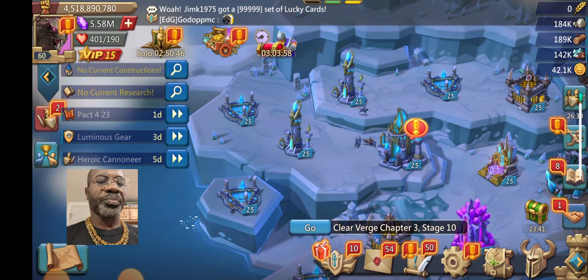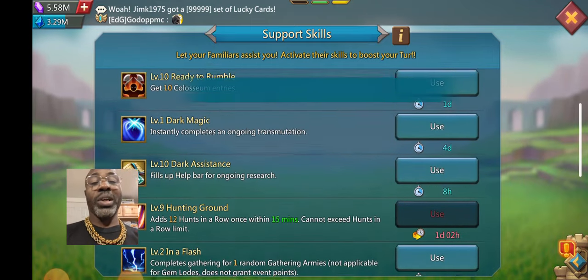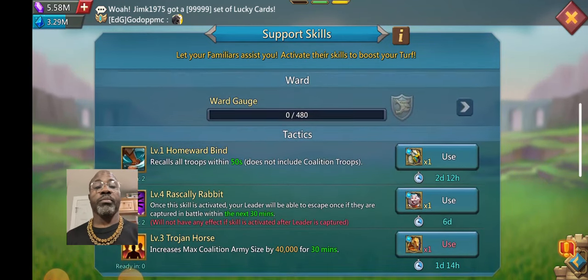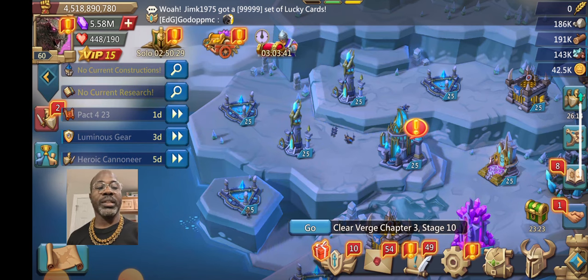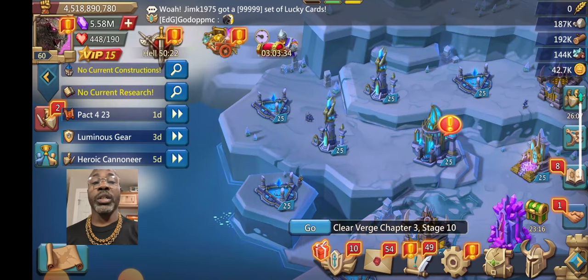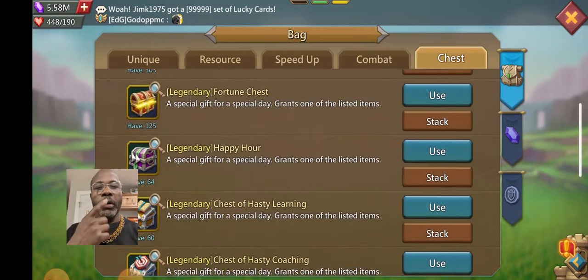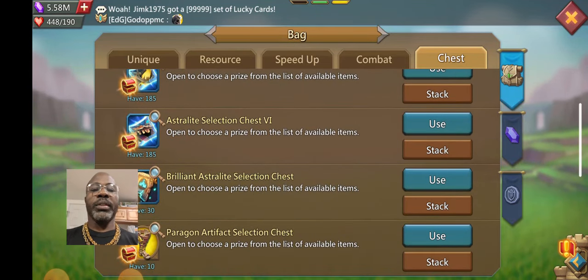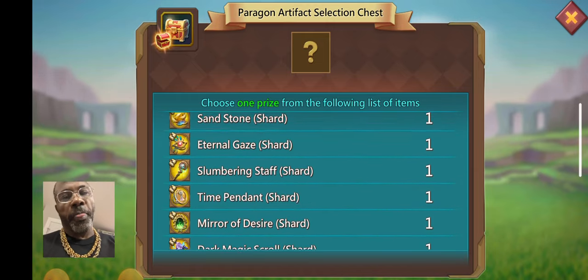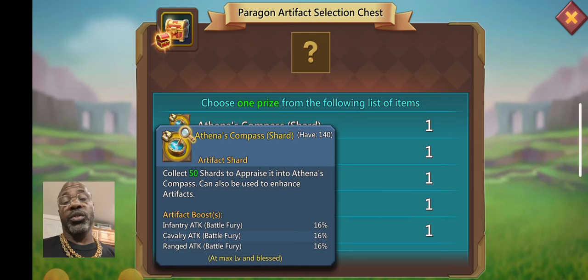Getting that second cup to gold was cool, but it is going to be a long run working on those two pieces — that second champ piece as well as the other cup. It's gonna take a while guys. The drop rates suck and there's really no alternative around getting chess champ pieces other than buying two-for-one or one-plus-one.